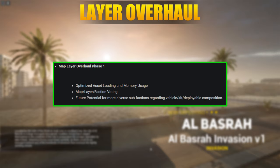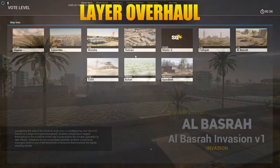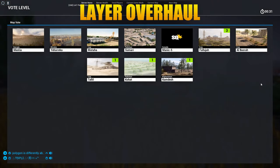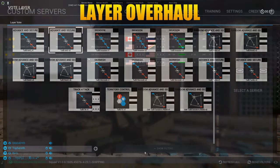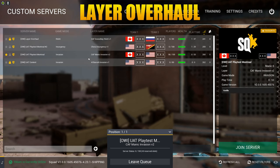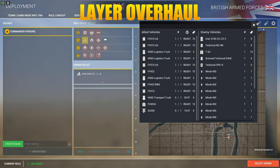The first phase of the layer overhaul is in the build - this is mainly the foundation work and initial optimization for the system. Within phase one we finally get individual map loading screens, which is awesome. A big thing coming is the voting system, which will allow us to vote for the map, layer, and factions as well - though the system was buggy in this build. One of my favorite additions is the additional information on the server selection screen: we now get to see the factions, how long the match has been in progress, and soon what division or sub-factions are being played. Vehicle spawn information is also now available - clicking the vehicle pool button on a layer will display the spawn time and whether vehicles are ready and spawned.